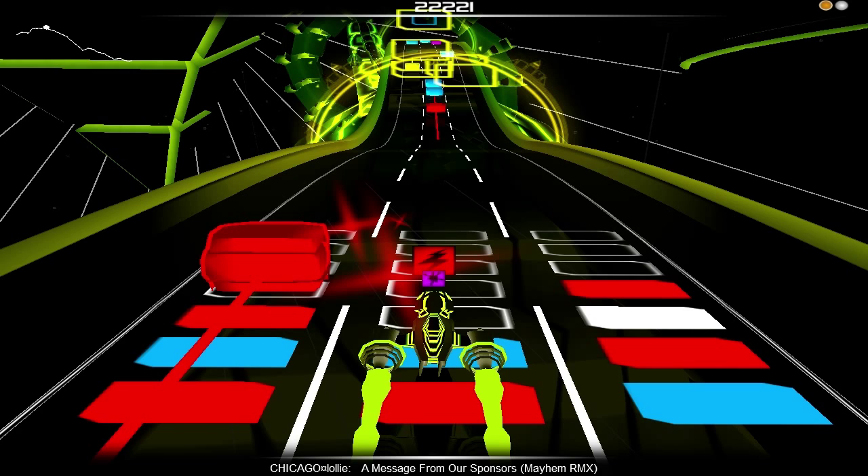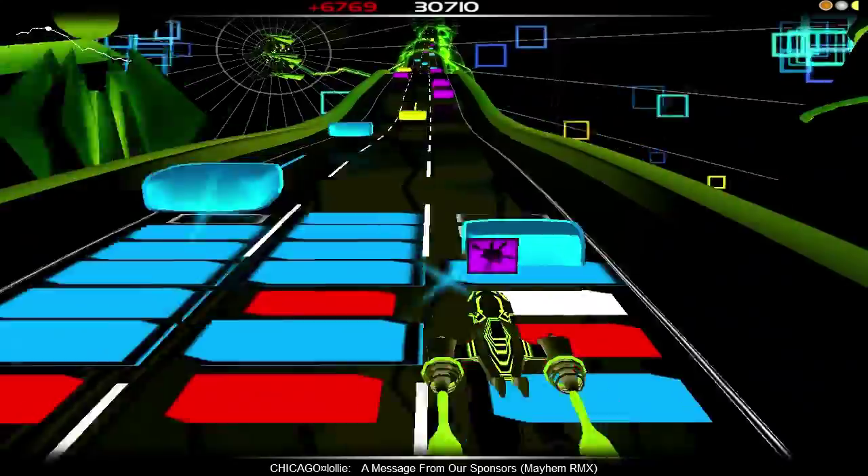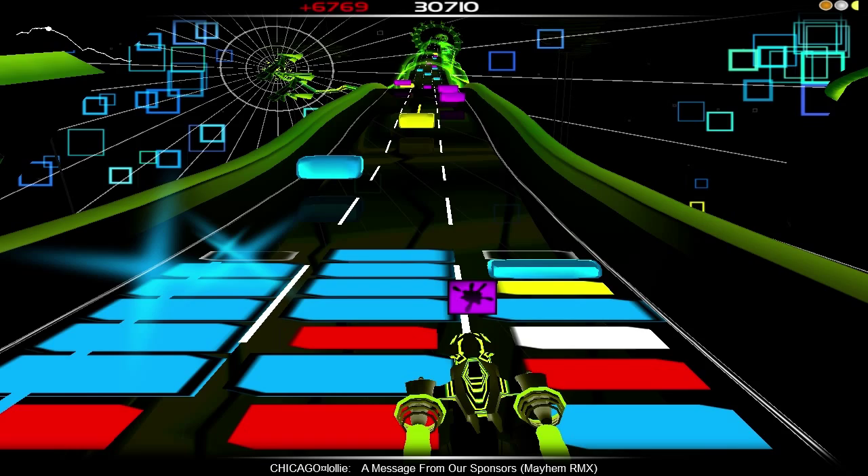This is one place where storm is useful: to connect the red blocks on either side of the board to make one big match. Once again, the board is nearly full, but all of these blue and red blocks are about to disappear.